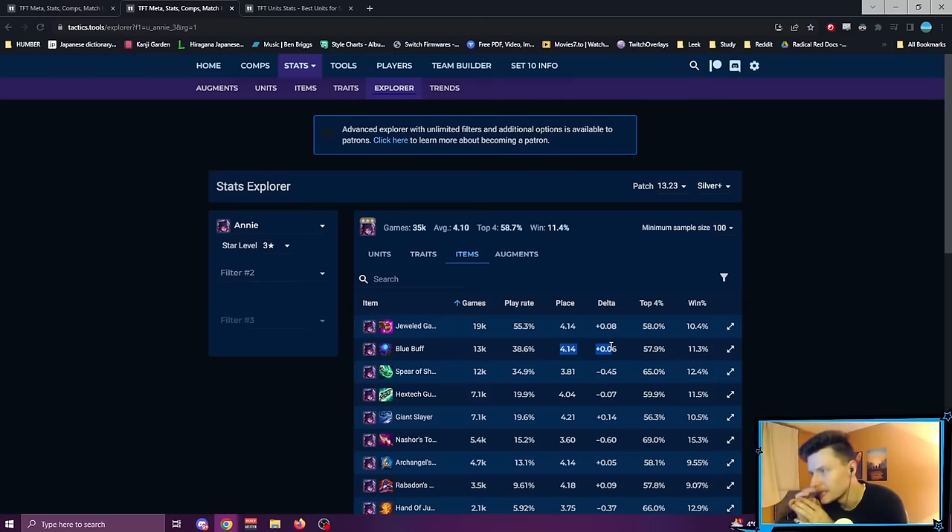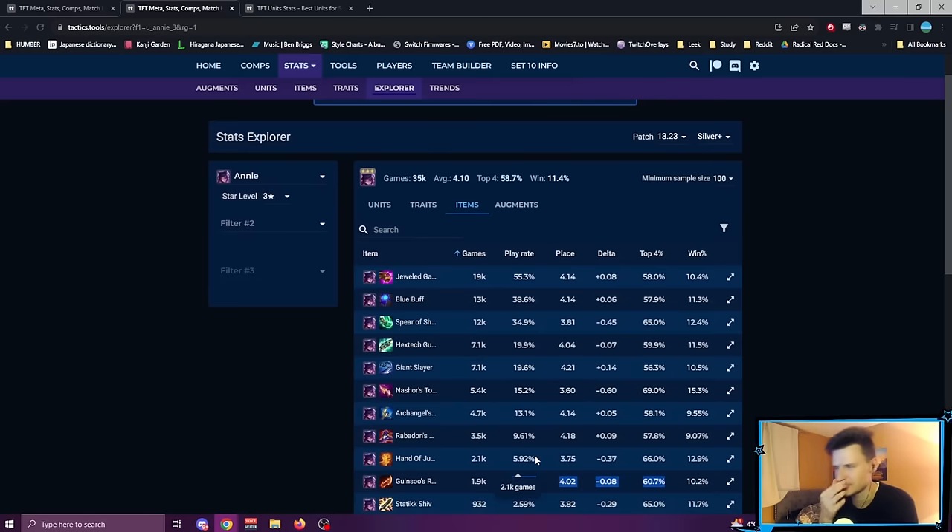So whoever's saying one-cost rerolls aren't viable is kind of trolling, because what Dish Soap was recommending — which looks super broken — is Shojin plus Nashor's Tooth. Look at these: it averages 3.8 and 3.6 respectively. Then your third item should be your super fan item. She gets a Rabadon's I believe. So if you're going to reroll Annie and have the luxury of choosing items, Shojin plus Nashor's are so much better than Blue Buff and Jeweled Gauntlet, which seemed to be her go-to despite not performing well.